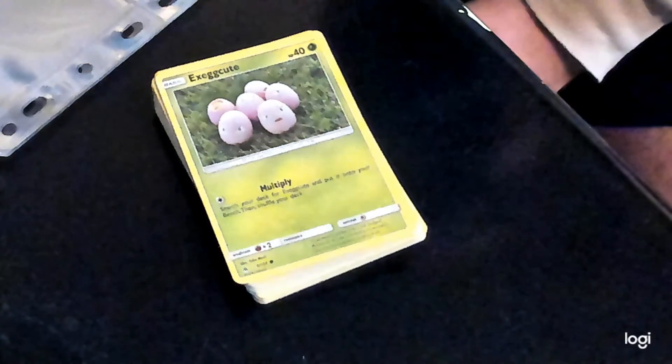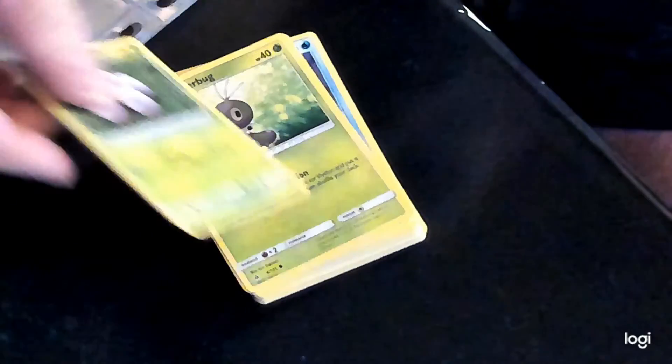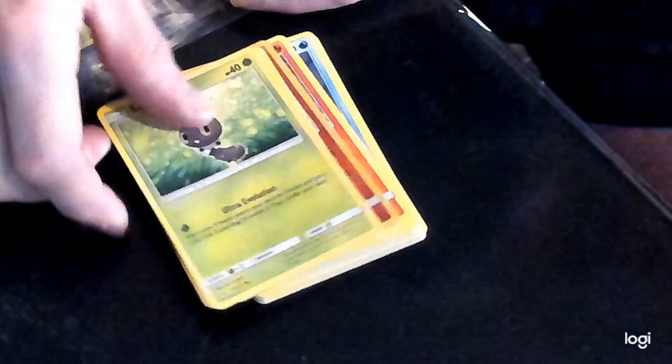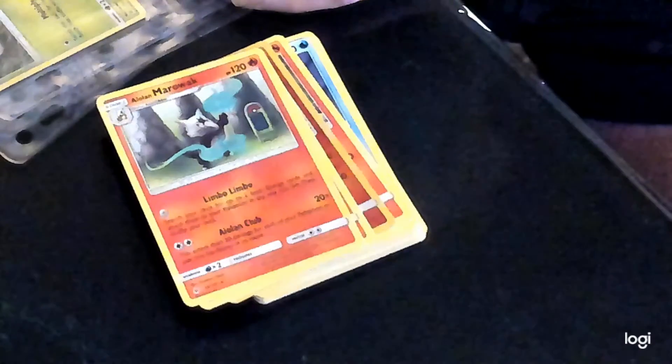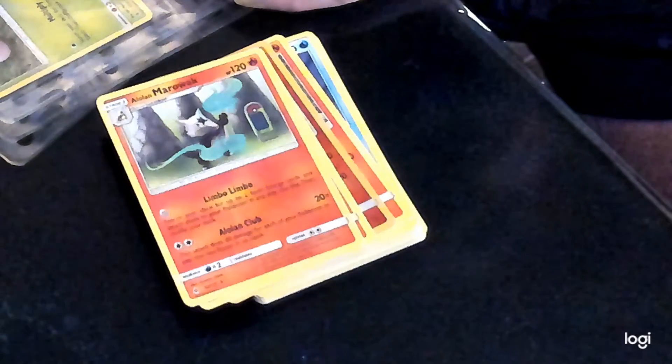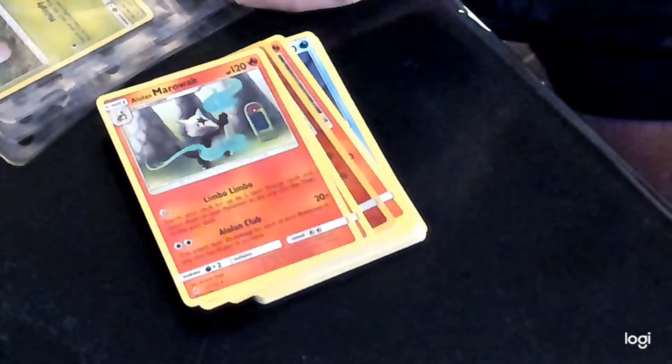So obviously as you can see the first card is a duplicate, so we'll stick that one straight in. Next one is Scatterbug. We're marking this straight onto Poké Collector as we go, so we know where we are.